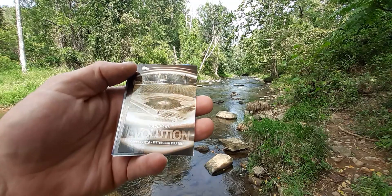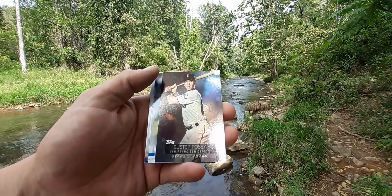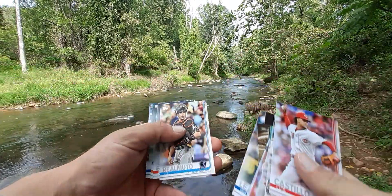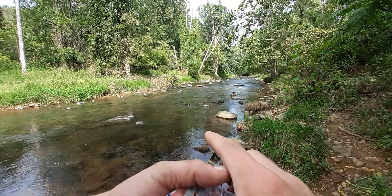Then we got a Ballpark Evolution card, which are pretty neat. And then we got a Star of the Game rainbow foil — Buster Posey. And that's it for that pack.